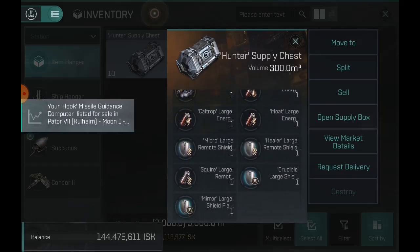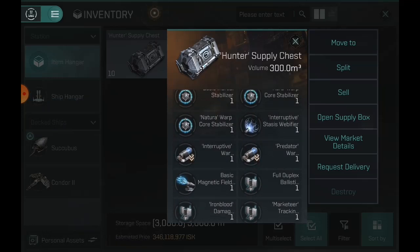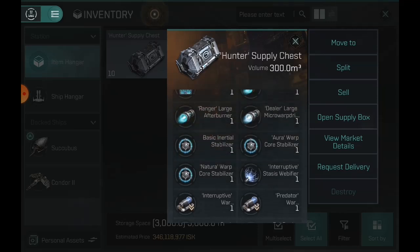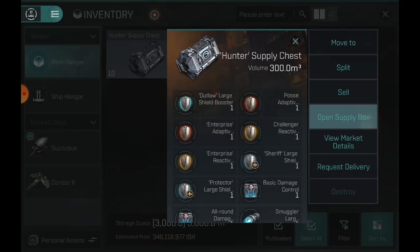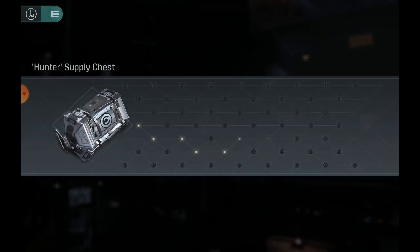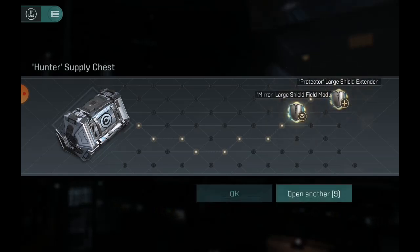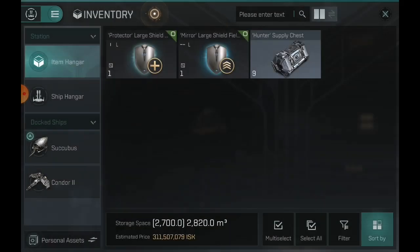So yeah, there's a couple things in here that are halfway decent. The total I paid for these is 230 million ISK, and I paid about 20 or 25 million ISK in delivery fees, so we're sitting at about 250 million ISK spent on these. I don't think we're gonna make our money back, but we are definitely gonna try. Let's get right into it.